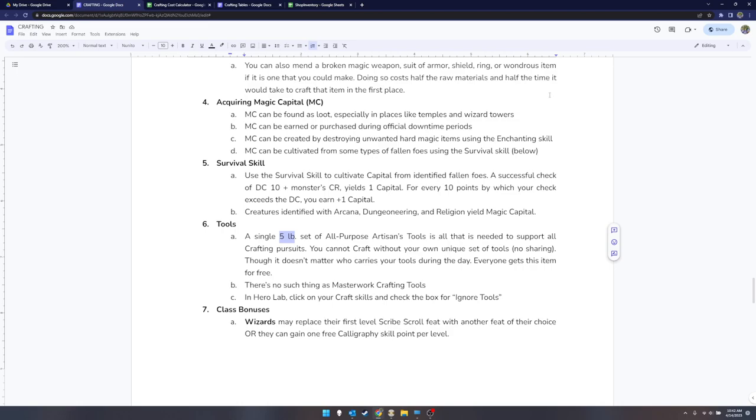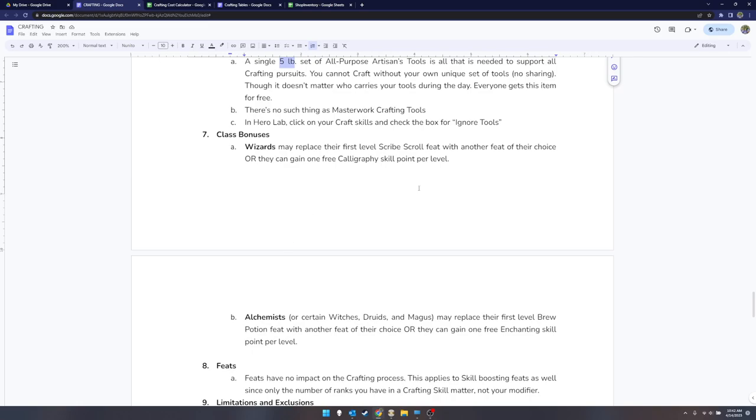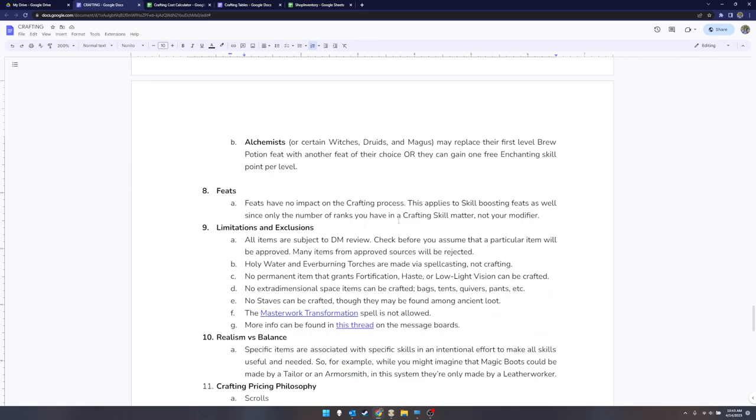Everybody needs their own personal five-pound set of all-purpose artisan's tools — available in Fantasy Grounds. I don't care if you carry it yourself, but somebody in the party has to be carrying your tools. Wizards and alchemists get some bonuses by default in scribe scroll and brew potion, and I've come up with replacements for those. There are also some archetypes for witches, druids, and magi that leverage the same brew potion rule.